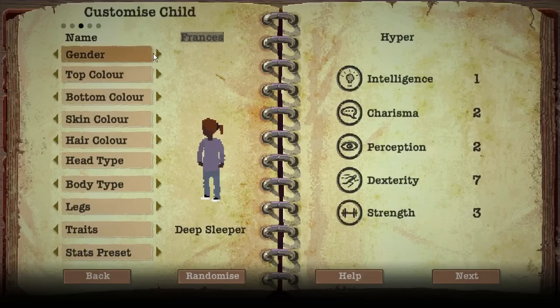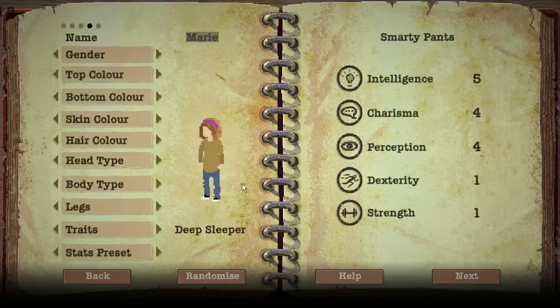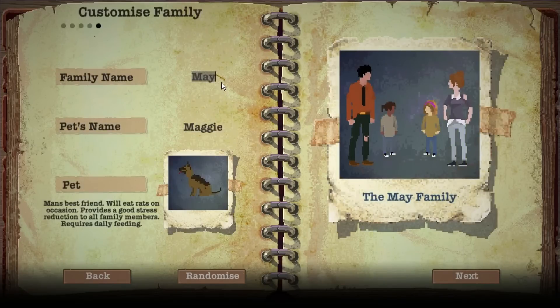Let's make the children. Let's randomize again — Betty, that's fine. I'm going to go for hands-on and a smarty pants child preset. And then Marie as well — going to go for a kind of know-it-all, which is just an even balance of all of them. Family name — we're going to call them Window. The Window family.